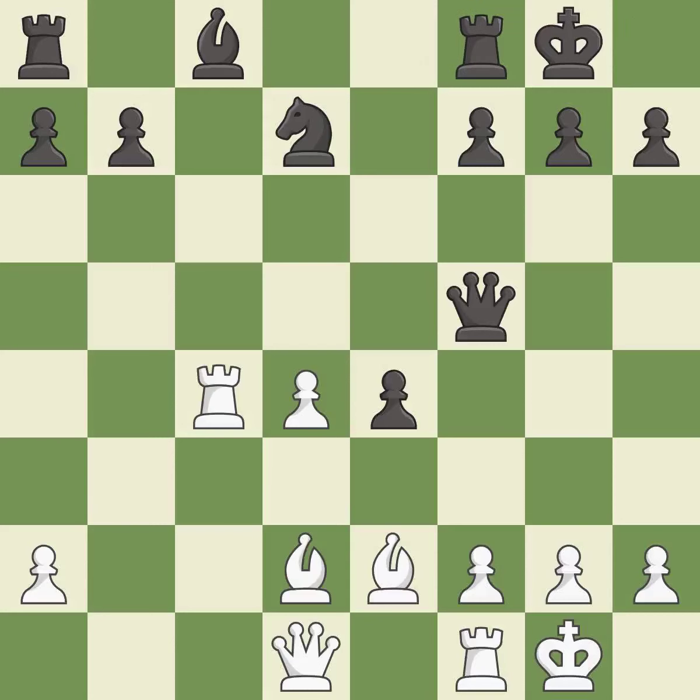Castling develops a rook while also moving the king to safety. Castling to the same side of the board as the opponent tends to lead to less sharp positions as compared with opposite side castling. This is the only good move. This prevents the opponent from being able to prevent castling.